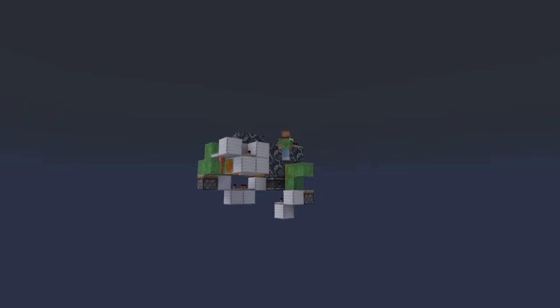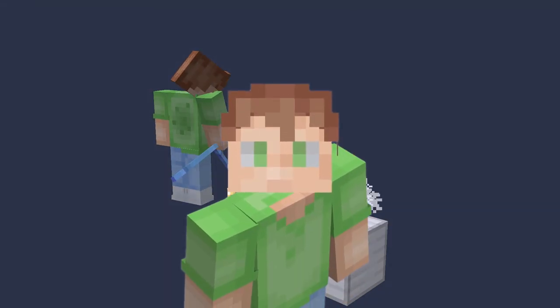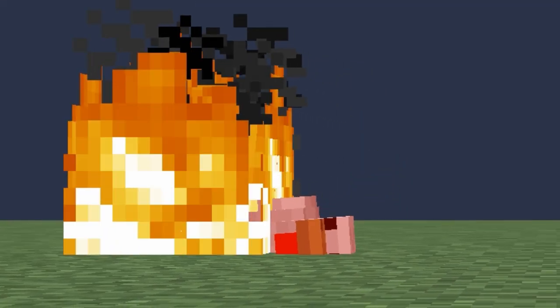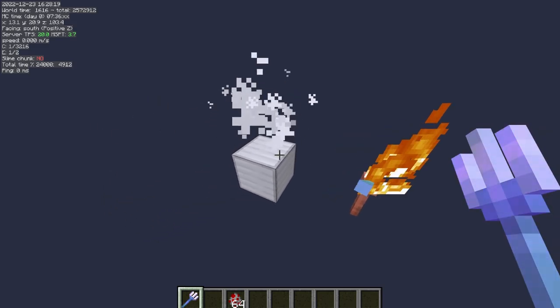There was a problem with me designing this machine, as I literally had no idea how lightning worked. So, some testing was in order. The first thing I want to check is if striking a chicken with lightning will make it drop cooked chicken. So I guess let's test it out. Just nothing dropped in the first place.